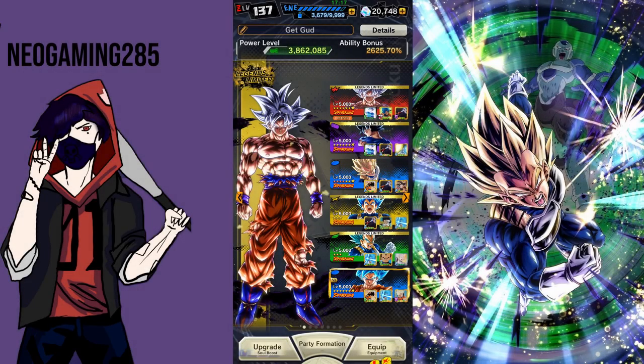Hello everybody, my name is Neo, and welcome back to Dragon Ball Legends. Today we're going to be doing some training battles with this team that I have made. It consists of Legends Limited UI Goku, mastered, with the purple Legends Limited UI Goku. We've got the new Vegeta right there, the Legends Limited Blue Evolution Vegeta, and another Legends Limited Vegeta, the green one, and the blue Zenkai Goku from a while back.